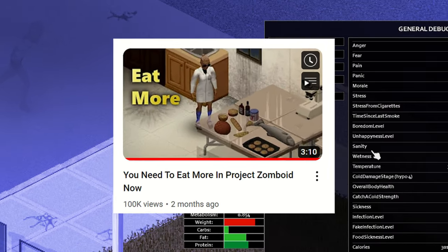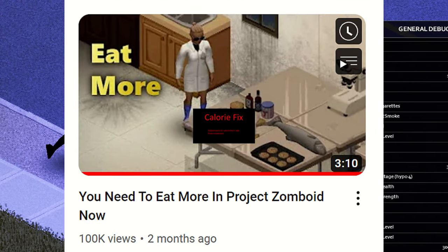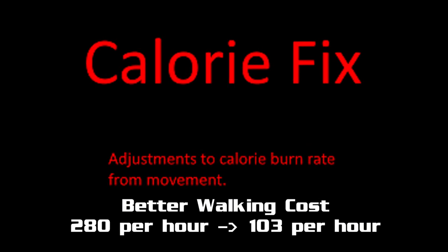Check out Retinario's video in the description for some very clear testing on this, and check out the calorie fix mod in the description by DreadlordNath. This mod changes the walking cost to about one-third of the rate, so from 280 calories per hour down to a lovely 103. I think it's a great fix, and it feels like it plays really well.